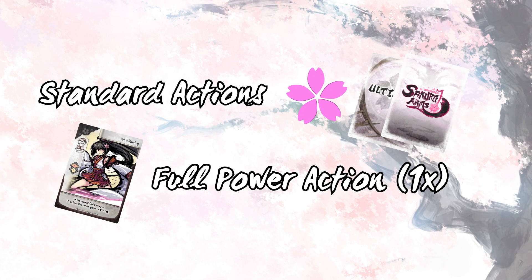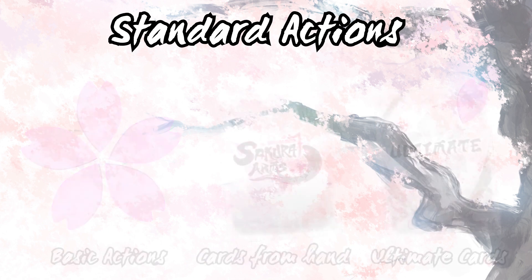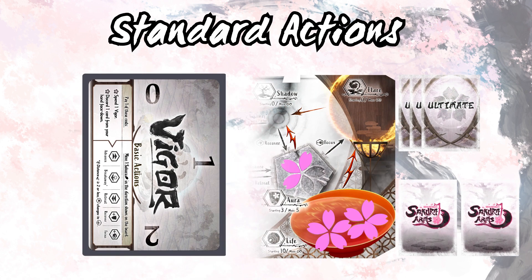During the main phase you have two options: do any number of standard actions, or do one full power action. When you do a standard action you can take basic actions or play a ready ultimate or cards in your hand without full power. You may make any number of basic actions, but you must spend either one vigor or discard a card from your hand face down into your discard pile for each action you make.